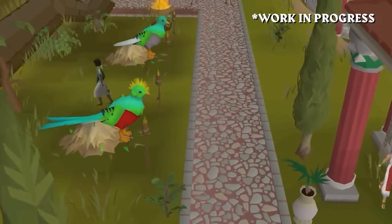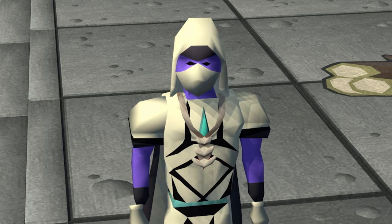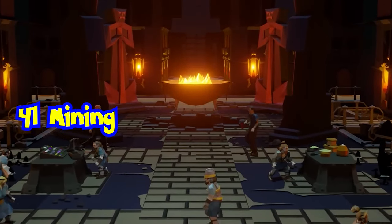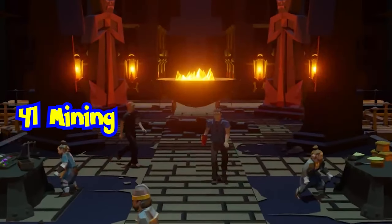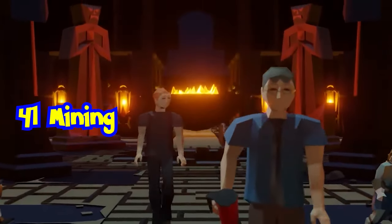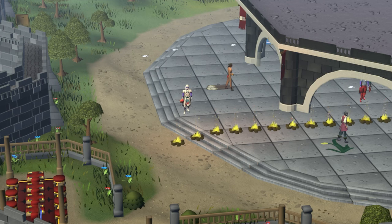Mining. We will get a new low intensity mining activity and you will need level 41 to do this. The activity is going to be a mix between Camdozal Mining and Tears of Guthix. You will have a random vein that you will be mining, and there will be a random waterfall that runs down one of the veins, giving you a plus 15% increase to your success rate.